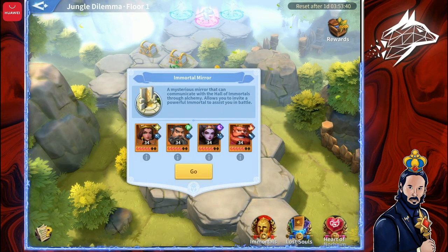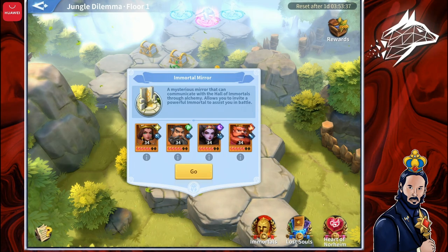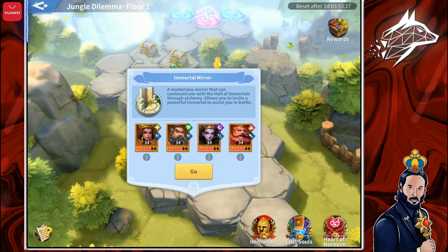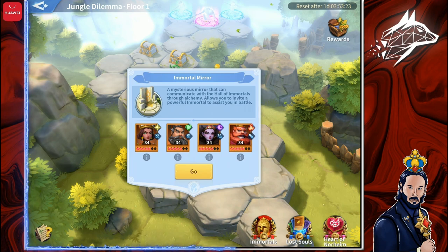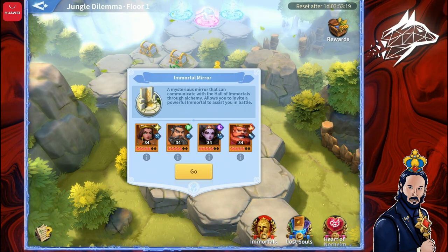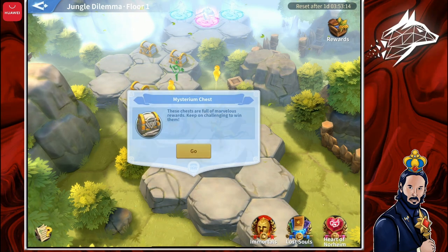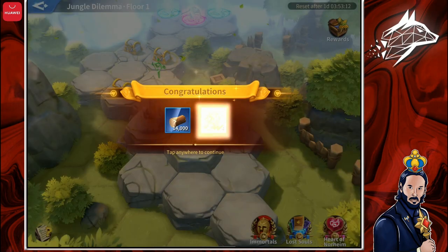Here I have an Immortal Mirror, but I don't need any extra Immortal because my team is a full water team. I don't want to disrupt it because you get extra bonuses when all your Immortals are of the same type. I previously had Zenobia — an Earth Immortal — so when I had an Immortal Mirror I was always searching for a water Immortal to add, normally a Yoshitsune. In this case I don't need it, so I click on the Mysterium Chest to collect some rewards.